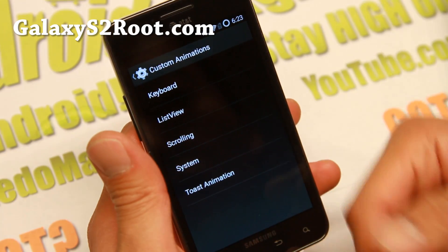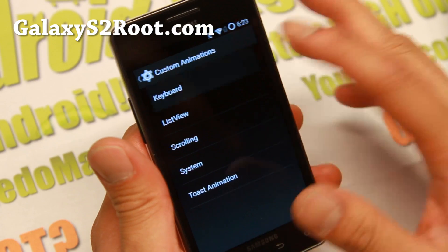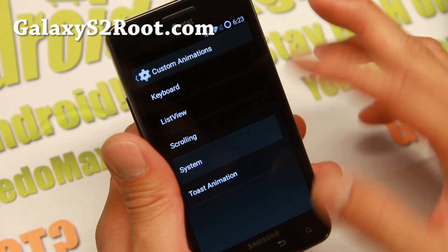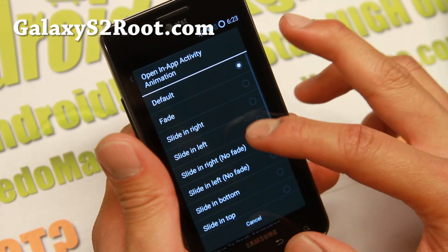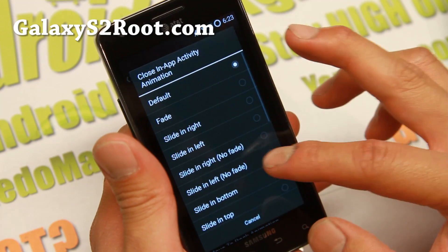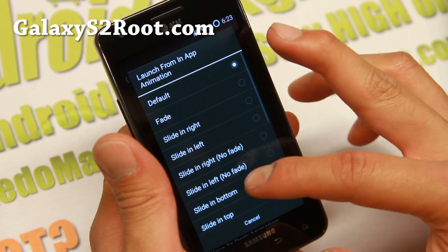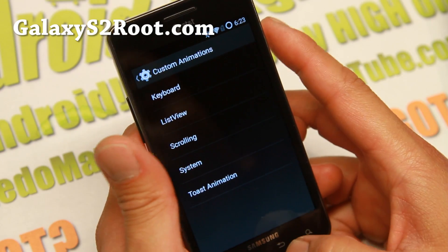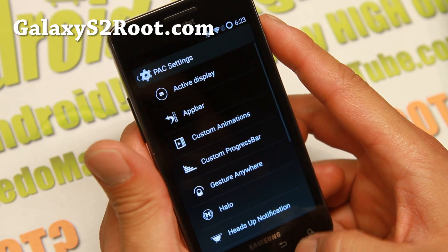Custom animations — you can go ahead and customize all of your animations for different things. Let's go ahead and change some of the system settings. You'll see it now sliding in from the right and to the left. A fun way to really customize your phone.